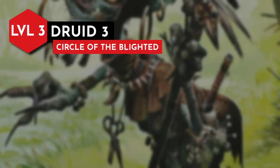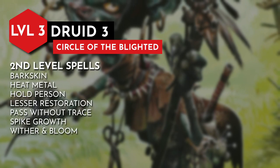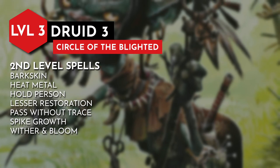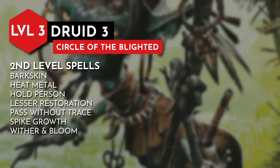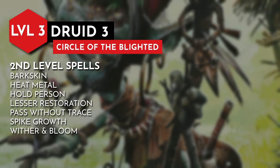At level 3, we gain access to 2nd level spells. Barkskin brings the blighted appearance from wild shape to your normal form and increases your base armor class. Heat metal offers damage and control to shut down an enemy — picture vines or roots restraining a creature. Other solid picks include lesser restoration, pass without trace, spike growth calling on the Wild Mother's wrath to blanket the land, and wither and bloom.